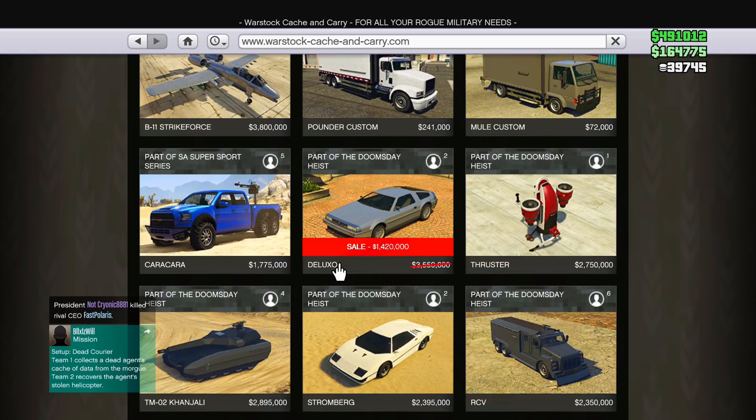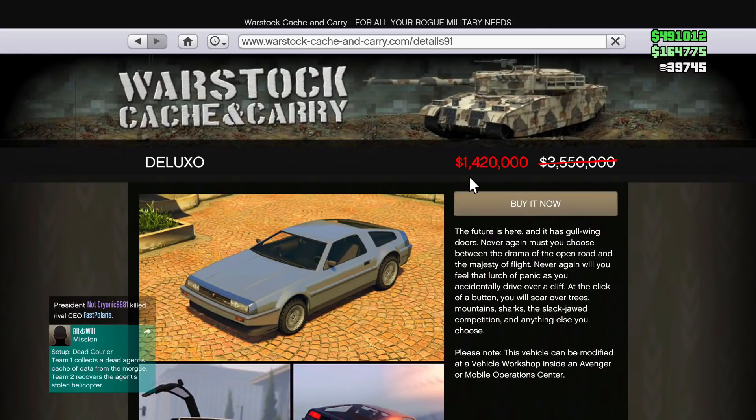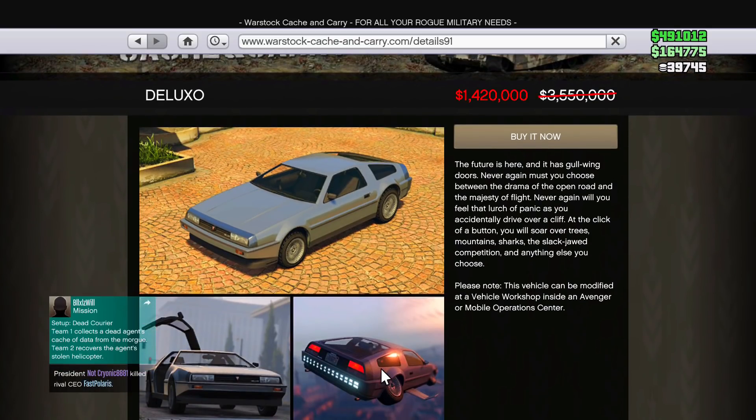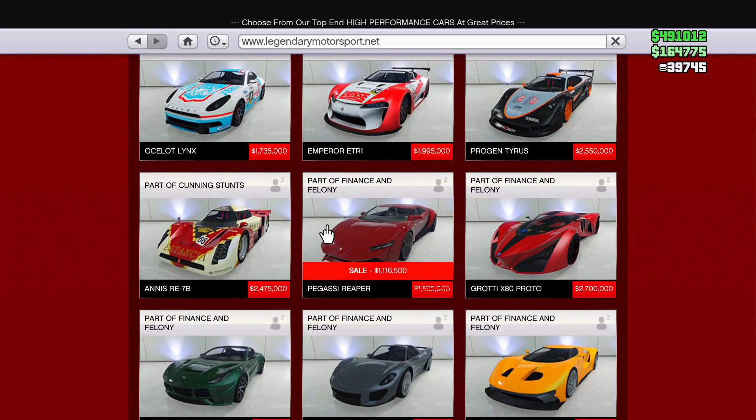If you are an Amazon Prime member you can sign up for a free trial to get these benefits. You can get the Deluxo over 60% off — so only 1.4 million for the flying car. I'll leave a link to a video that will help you sign up for that free 30-day trial so you can get these benefits, a free nightclub, and the Deluxo cheap.